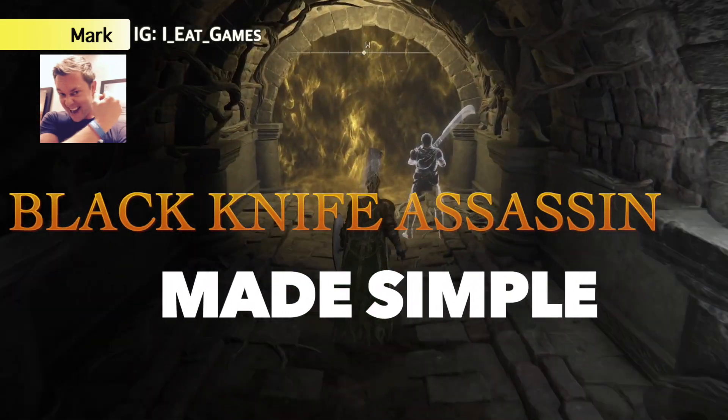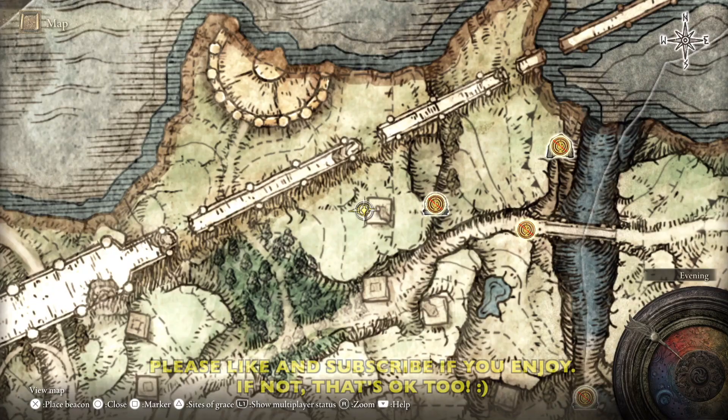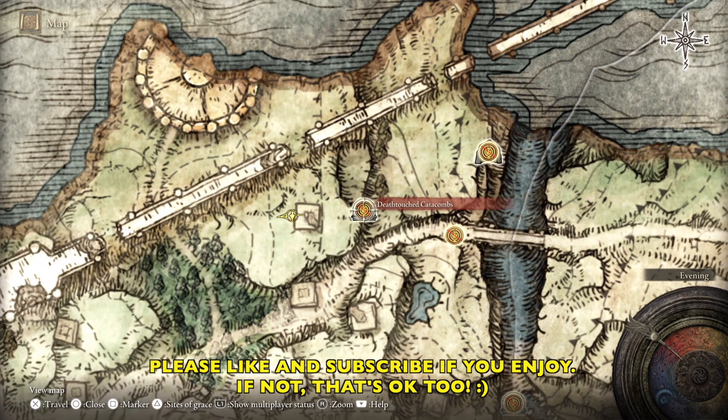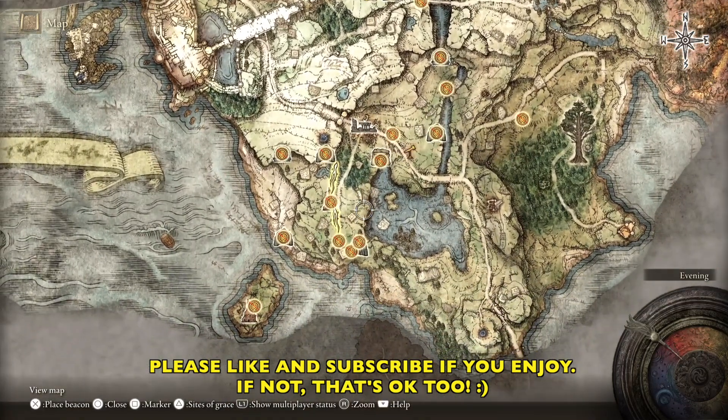What's up, Tarnished Mark here and we're working on the Black Knife Assassin. Let me go ahead and pull up the map so we can make sure we're all on the same page. We are in the Death Touched Catacombs, and that is pretty far north of the Church of Ella.